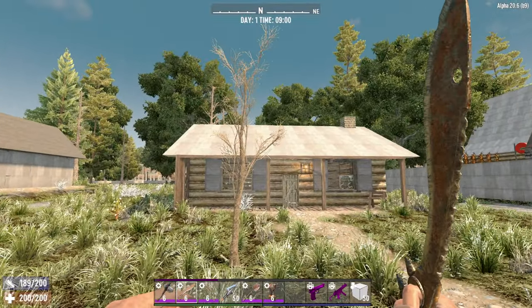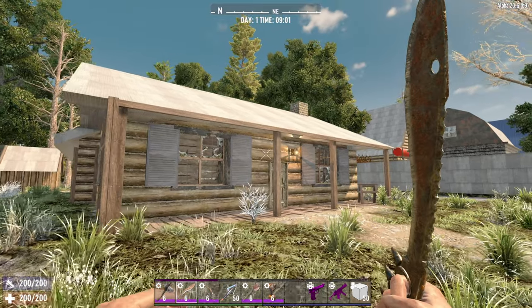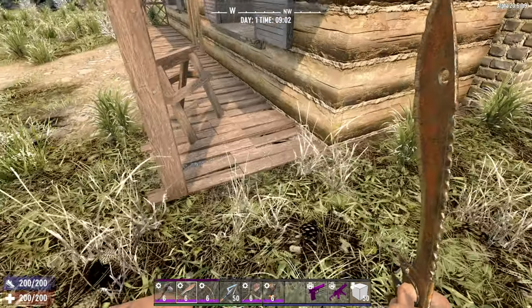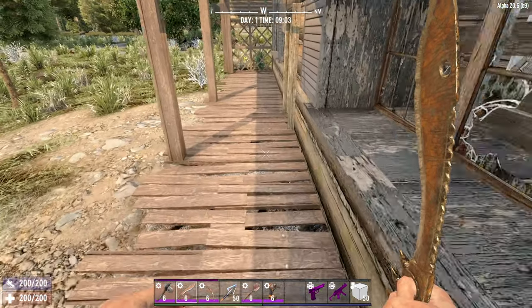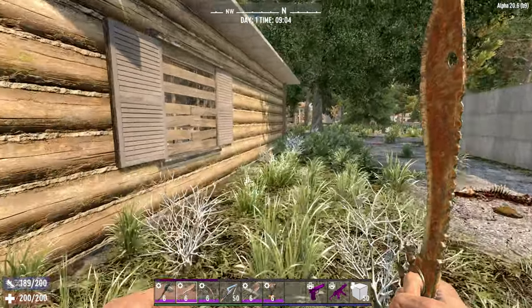Here we have cabin number 10 - quite an elusive POI. It can only be found in the wilderness and it's a little bit odd inside with a unique feature. It's got a lovely little fencing here as a nice walkway at the front. I quite like the look of that - I might have to use that in one of my base builds at some point.